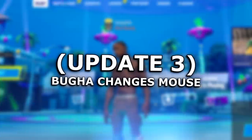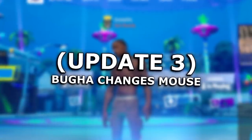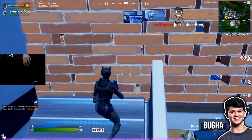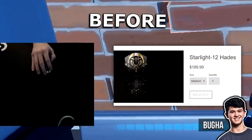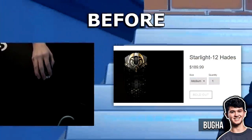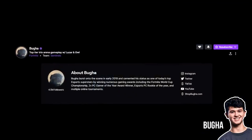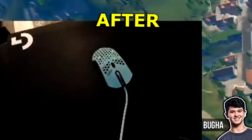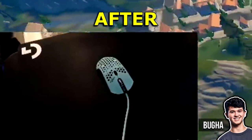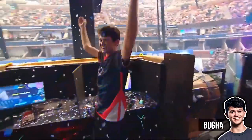Moving on to update number three, this final update comes from Bugha. Like Clicks, he went ahead and changed his mouse. Bugha was previously using the Finalmouse Starlight 12 in the Hades Edition — that's the black one. However, if you go over to his stream right now, you'll see him playing on that legendary mouse that he won the Fortnite World Cup with.